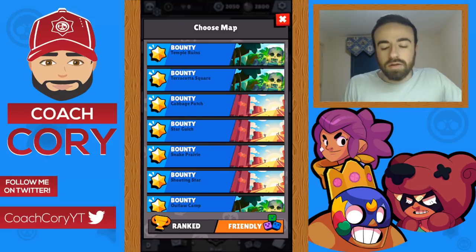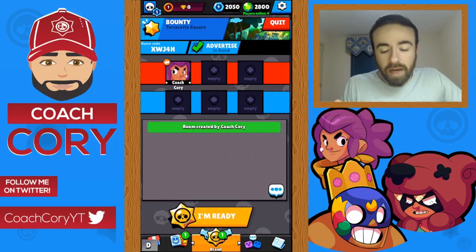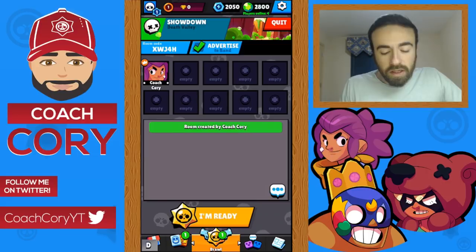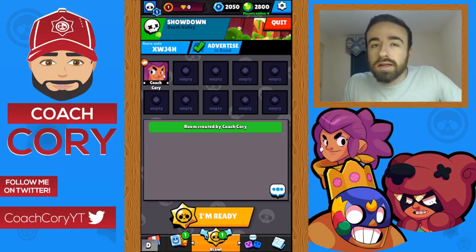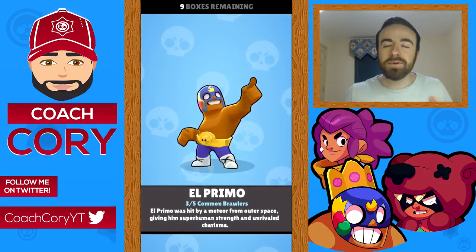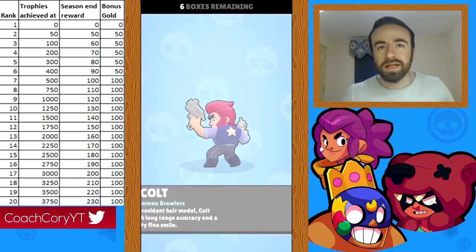For friendly battles, just click any room, advertise to the band, and band mates can join directly from the band chat. For showdown friendly battles, one great addition is that you can't see what brawler the other players in your game room are using — so there's a surprise element and people can't game their brawler choice based on what others have selected.